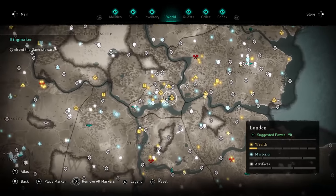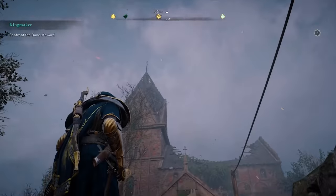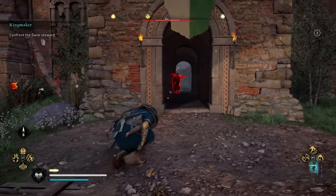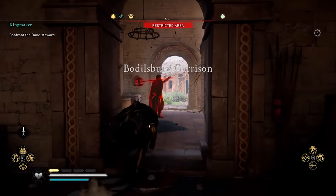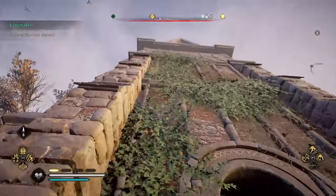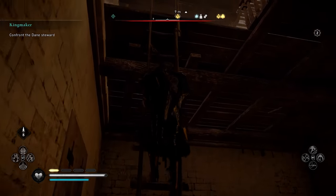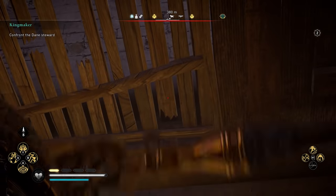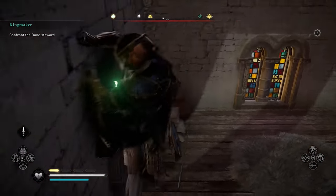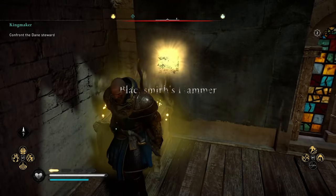To get the Blacksmith's Hammer, you're going to have to go to London. There's going to be a Boldusburg garrison and what looks like a church. You'll need to get a key to unlock this chest — the key is on a Woebringer over here. If you have Advanced Assassination, you can just run up and assassinate him. Once you grab the key, run to the back, climb up these stairs, and climb up this tower. There's going to be a piece of the flooring you can break. Hop up and you'll find the chest in the back corner — unlock it and you've got the Blacksmith's Hammer.